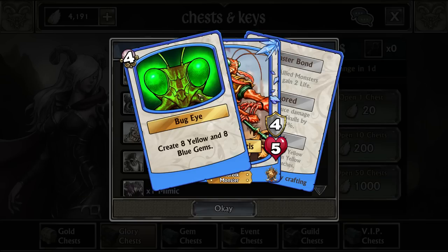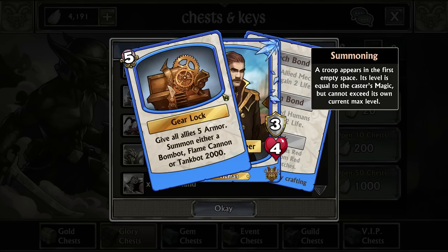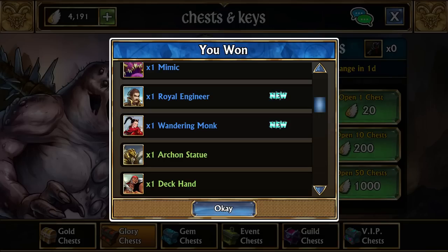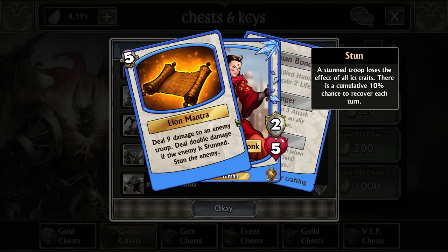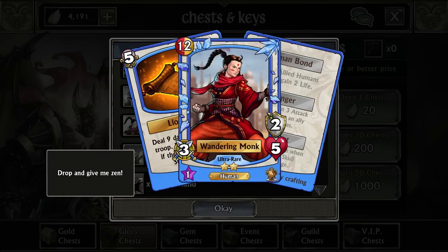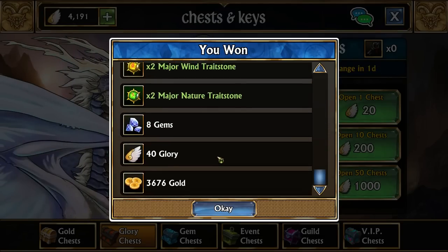Desert Mantis is an interesting drop — we probably won't need it much, but it doesn't really need to be leveled much to be fully utilized. It creates eight yellow and eight blue gems on the board. Of any single troop that can create two or more colors, Desert Mantis has the lowest mana cost. Boiler Engineer is basically useless — it gives all allies five armor, then summons either a Bomb Bot, Flame Cannon, or Tank Bot based on magic. That five armor is static and not based on magic. Wandering Monk is also pretty weak — it's a stun troop that deals damage to an enemy, places a status effect, and doubles if they already have it. Of all troops that do something like that, Wandering Monk is one of the weaker ones for early game. And that is all of our drops.